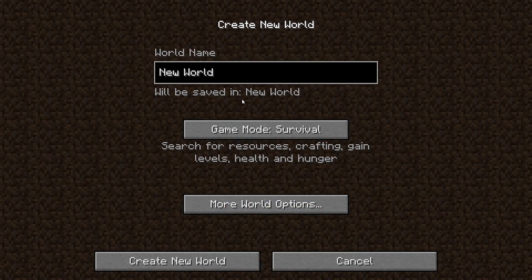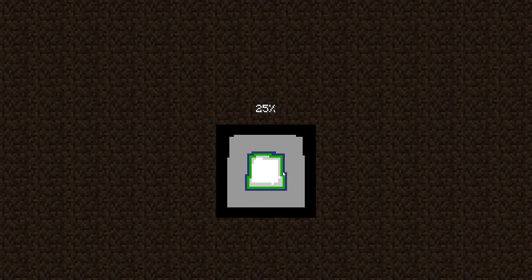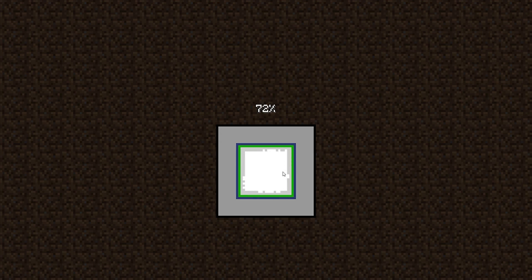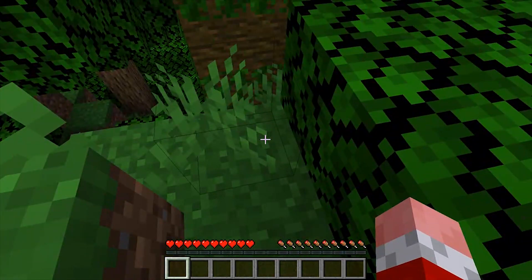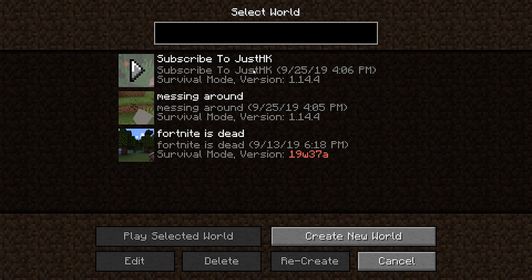In order to do this, you have to create a new world. You guys can name it whatever you want — I'm just going to title it 'Subscribe to JustHK.' Create the new world; it should take a moment to load since it's generating the world. This does work in creative, survival, whatever game mode you put it in — as long as whatever block you break, you're not gonna get that block. Once you guys make the world, do not break anything. Once you break anything, the world is done. Save and quit, and remember the name of your world.